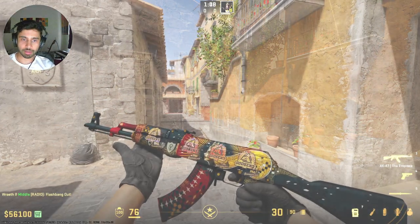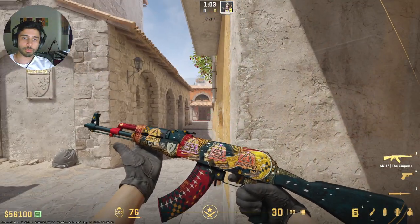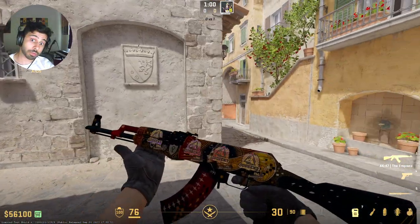It will pop all the way up till here basically, but don't expect it to clear all the way to this arch cubby right here. Hopefully you use this util combo in your arch trap executes.